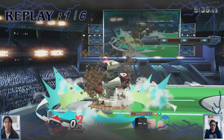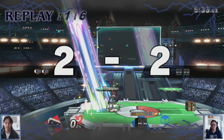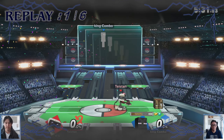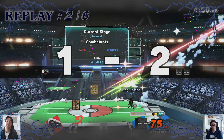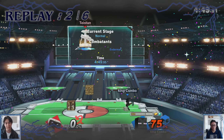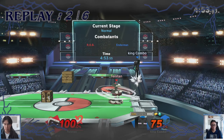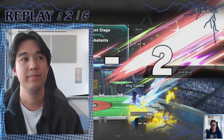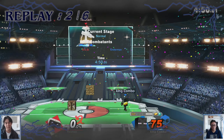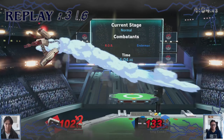Down throw into up air — it's a safer option. Way less committal than up tilt or up smash. Up smash only really works if you can get the read on the mash, because if they don't mash much, it scoops up. Here we go — the back air. It was his mistake, unfortunately. But here we go — game number three.